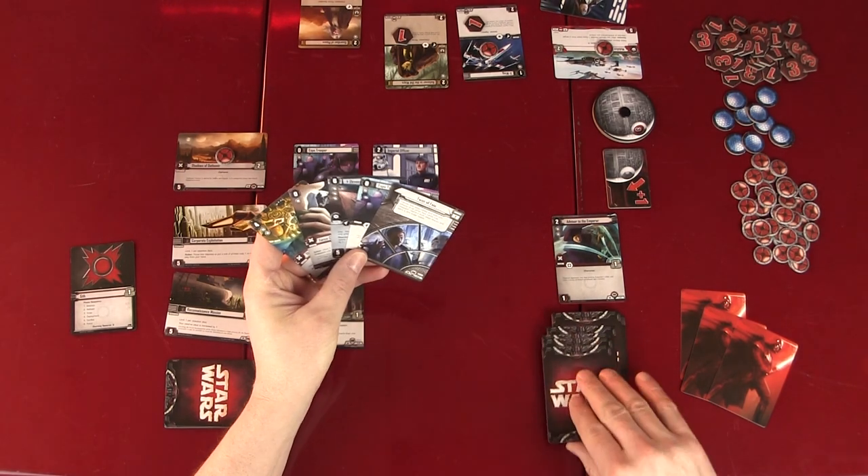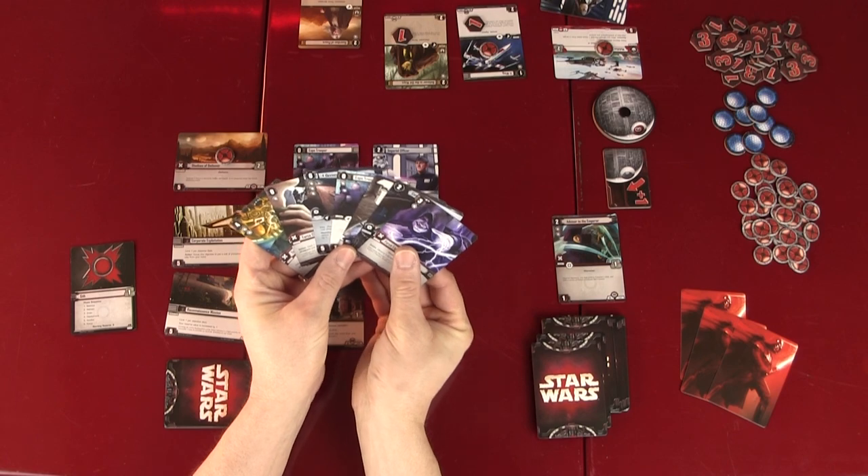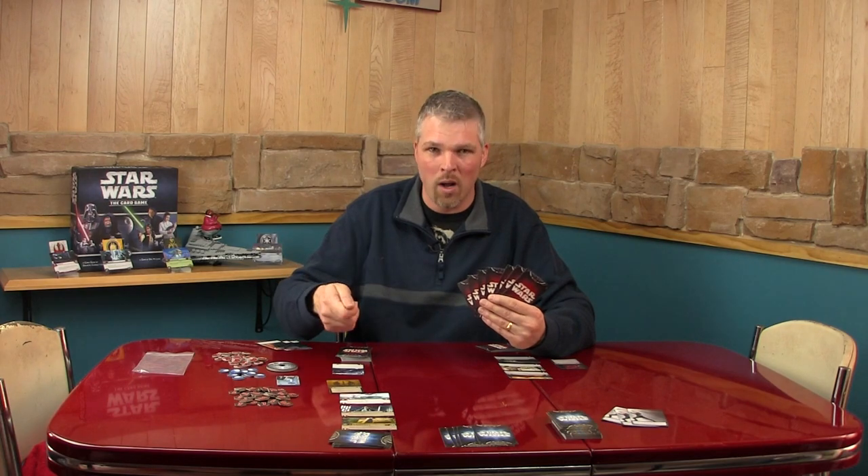As a side note: when you have more cards than your reserve value allows, all you do is discard down to your reserve value. Let's say I started my turn with seven cards for some reason and my reserve value is six — I would just discard one and would not be able to draw.